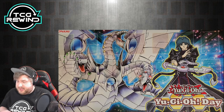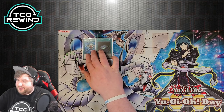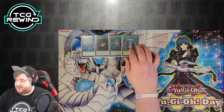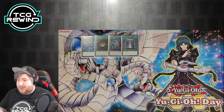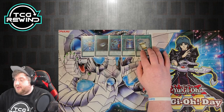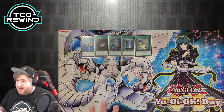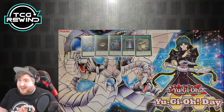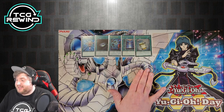Moving on to spells — we have the trinity: Monster Reborn, Dark Hole, and Heavy Storm, pretty standard. Foolish Burial is a nice out to Thunder King and sets up Quick to swing over something with smaller defense to bring something back. I run one copy of Instant Fusion. I run it in game one because not a lot of people are maining Maxx C, and maining Maxx C is pretty underwhelming. This is the only card that can get hard punished by Maxx C in my deck, so I side it out in game two.